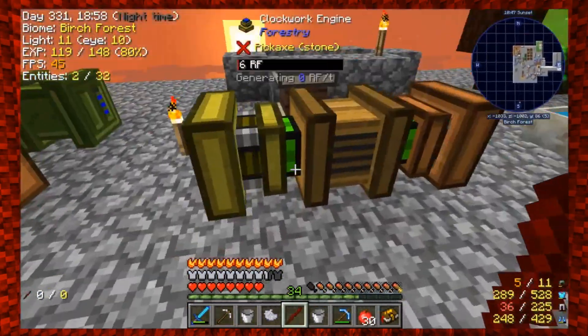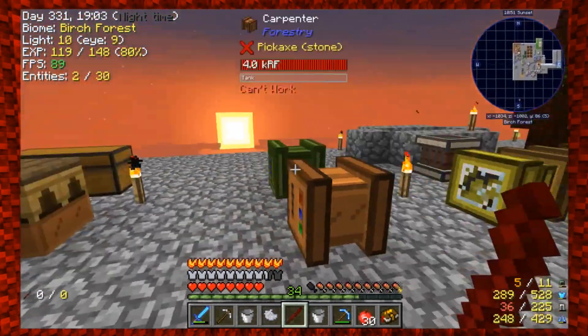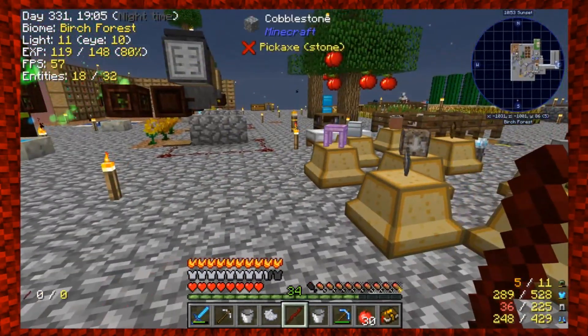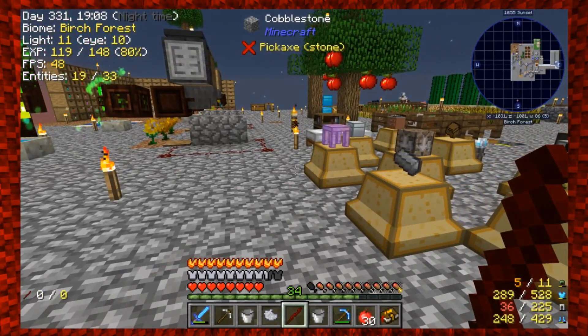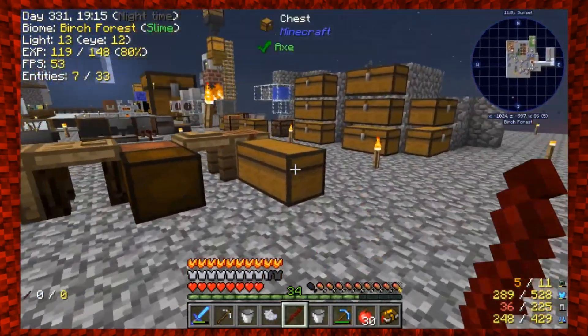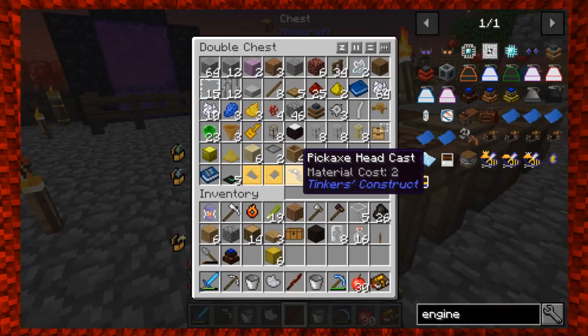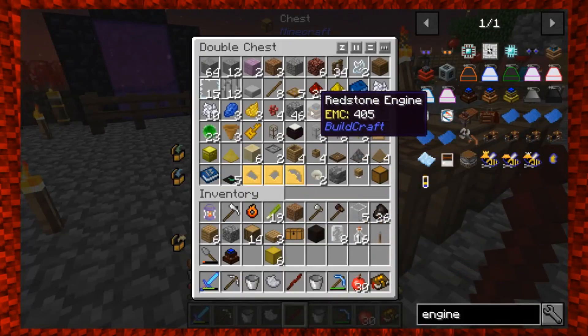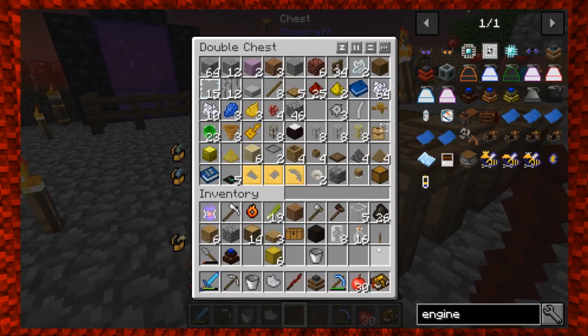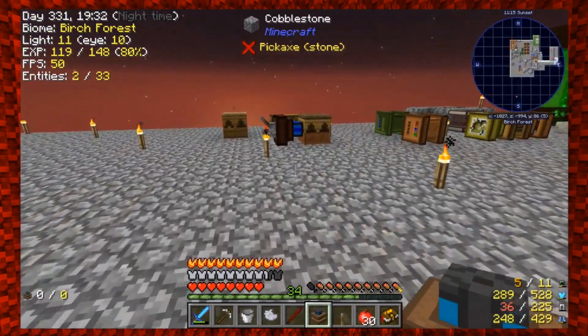In between episodes I got the engine going. I'm just looking for a way to get more seed oil and keep the power going — there are probably still other forms of power I haven't explored. I have this redstone engine from BuildCraft; I think I even tried this last episode.